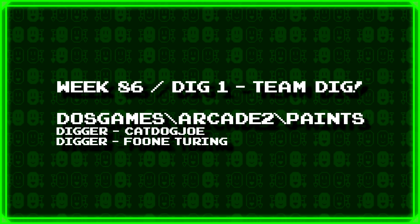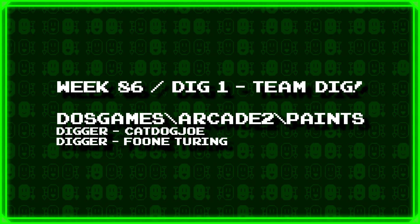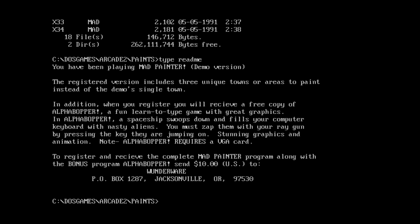First up we have a team dig from CatDogJoe and Funturi: dosgames.com/arcade2.com/paints. I seriously doubt this is some sort of paint program, but you never know. I got a pretty short readme there, so: type readme. 'You have been playing Mad Painter demo version.' The registered version includes three unique towns or areas to paint instead of the demo's single town. In addition, when you register, you will receive a free copy of Alpha Bopper.